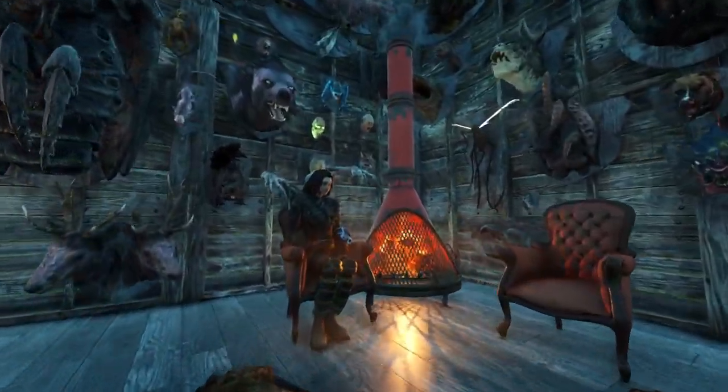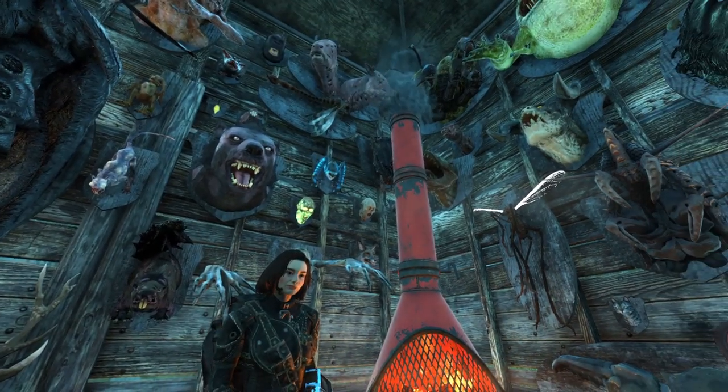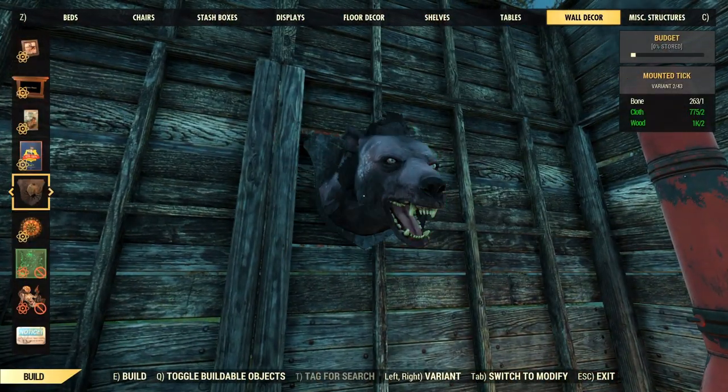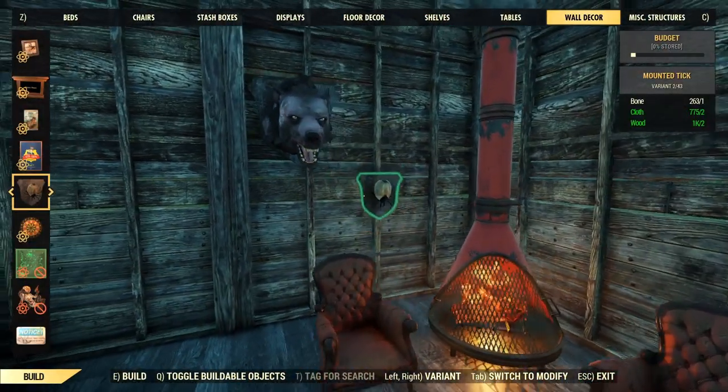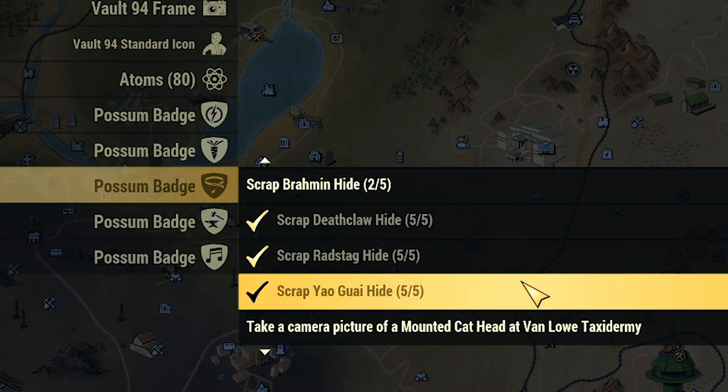And that's it for crafting. Now it's on to gathering a ton of hides. We probably should have gathered all of these before we did all our leather crafting — oh well. In any case, let me show you where to get all the hides you need. There are four animals that we need five hides from each.